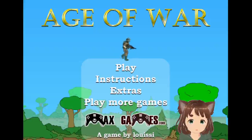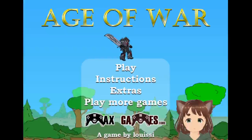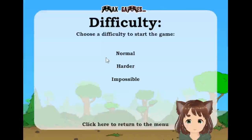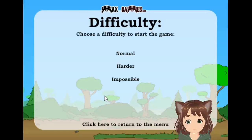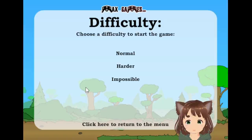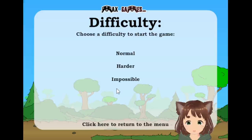Hello, and we're going to be playing Age of War on Impossible Difficulty. There are three different difficulties: Normal, Harder, and Impossible, and for this walkthrough we're doing Impossible. I'll try to explain what the strategy is for how to do this. Let's begin.